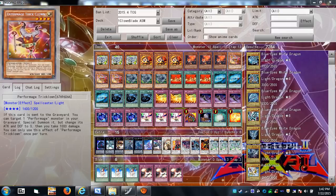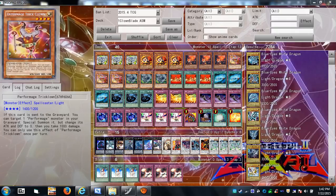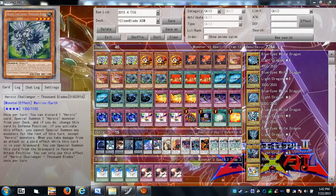The clown engine ties into Thousand Blades. Thousand Blades' effect — when you take battle or effect damage, you can special summon it from your graveyard in face-up attack position. When Trick Clown goes to the graveyard by any means, you activate its effect to special summon any Performage monster in your graveyard — target itself, bring it back, take 1000 damage. Because you took 1000 damage, you can bring Thousand Blades back from the graveyard — there's your Rank 4 engine.